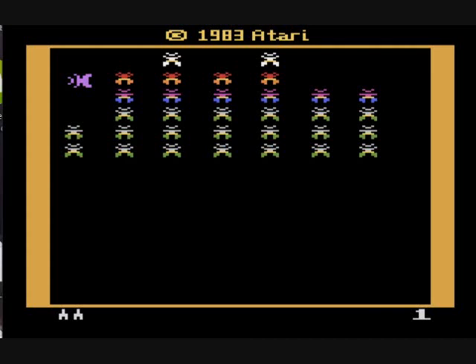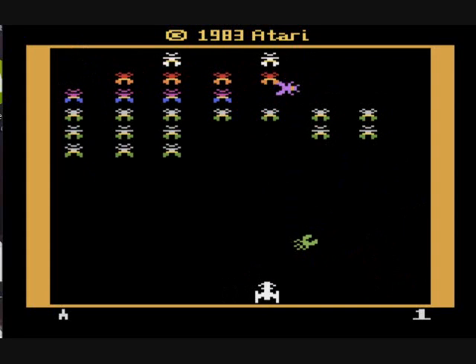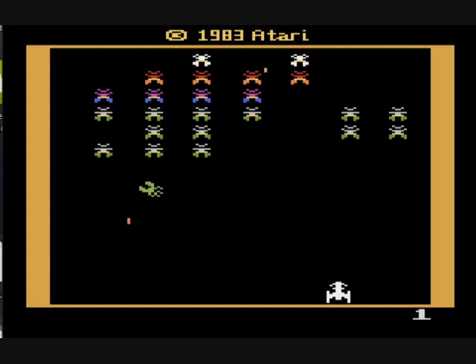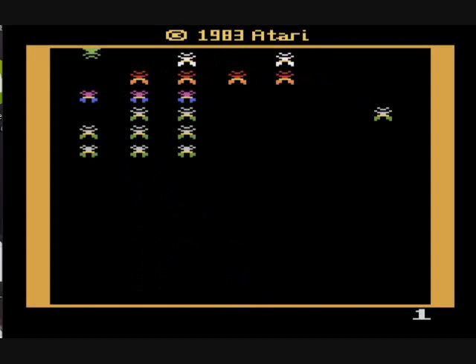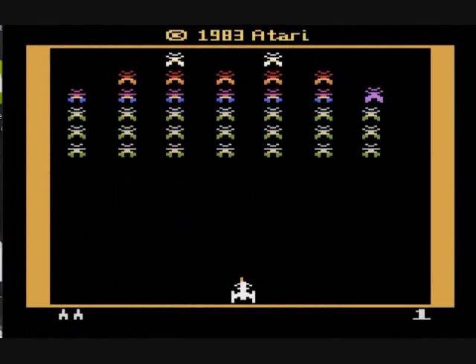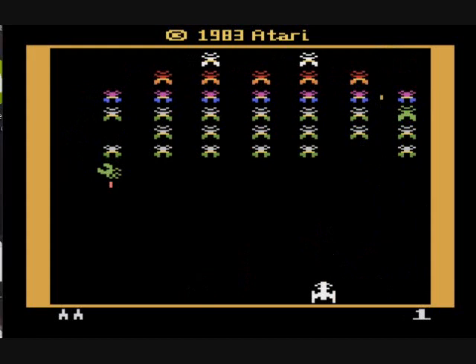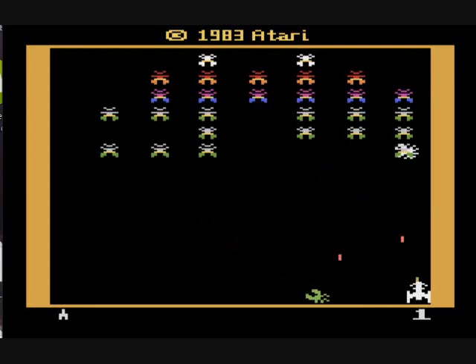There are a total of nine different variations of this game, and all that does for each variation is start you on the stage of that number. So if you select variation number nine, you will start on stage number nine. This game — I'm just going to say it — is much tougher than the arcade Galaxian. One major reason is because in the arcade game, you could destroy a flagship and the enemies would stop attacking for five seconds, and that's not present in this game. Those purple Galaxians get faster earlier on; their flight pattern is quicker and they're more dangerous.